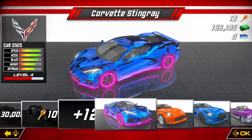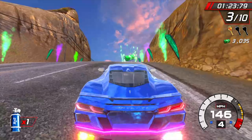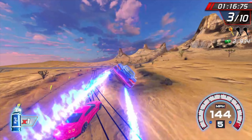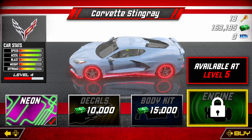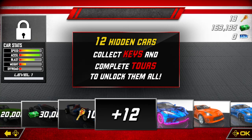Vehicles can be upgraded by earning XP during races. XP unlocks a new level for the vehicle. Racers also earn cash by performing stunts, drifting, and picking up cash bundles on the track, which allows you to purchase upgrades for your vehicle. Upgrades include neon lighting, decals, body kits, and engine upgrades. Tracks also have hidden keys — pick these up to unlock more vehicles in the game.